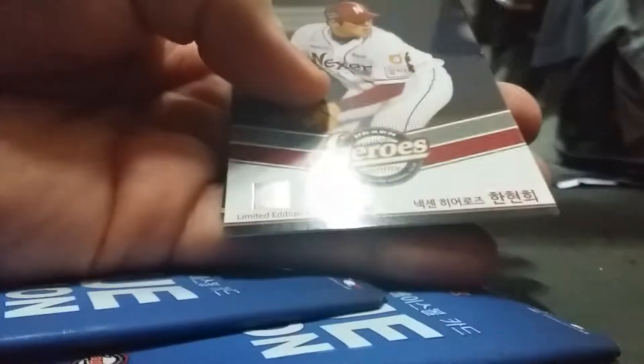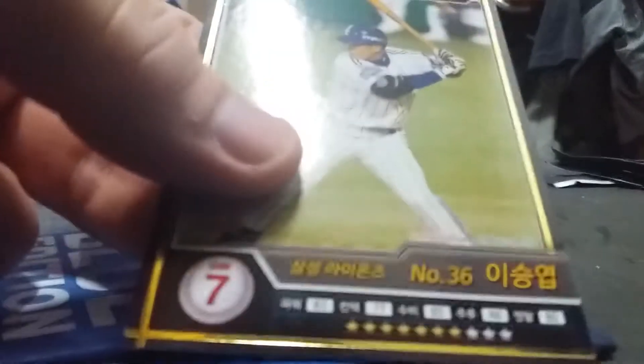Okay, I almost cut an all-star card — I'll do three packs at a time. So the blue edition cards will be labeled SBCBE. We've got base Lions Champions team card, Han Hyun, and Yusung-yup. Not that this is a big deal because these cards aren't worth much, but I got a Yusung-yup gold normal in the first pack — that's pretty sweet.